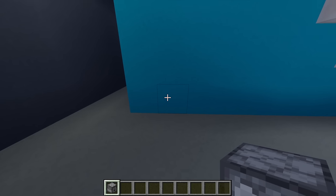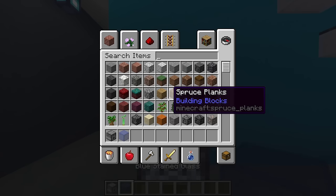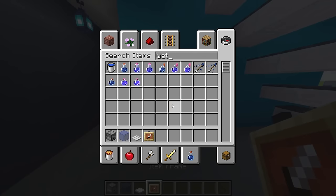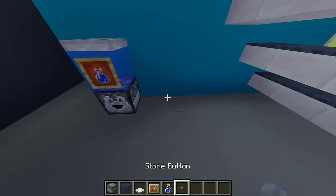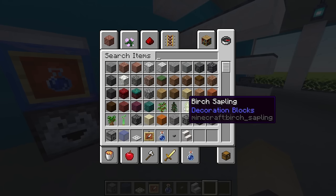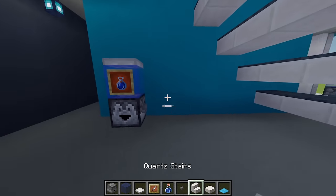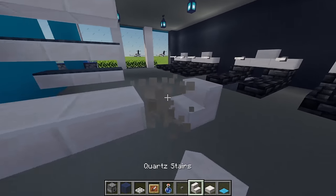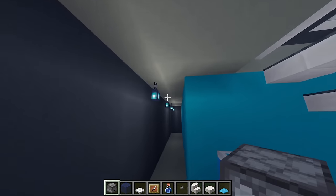Add another water dispenser on this side — the same design as before: a dropper, blue stained glass, and an iron trapdoor. Add an item frame with a water bottle, stock it up, then a button on the side. Next, add a little bench: grab a quartz stair and a quartz slab along with some light blue carpet. Leaving a gap of one, place one quartz stair, two slabs, then one quartz stair on the end, and place four blue carpet on top for a nice bench.